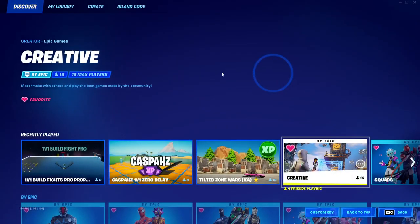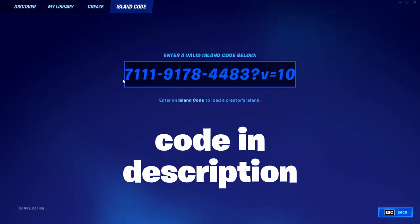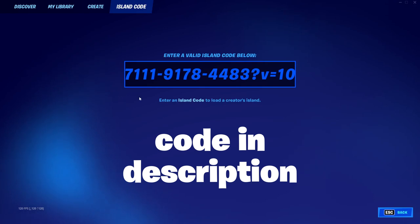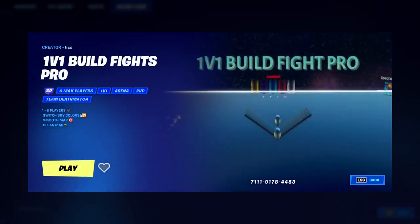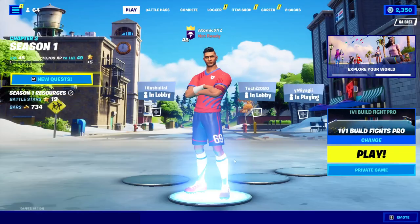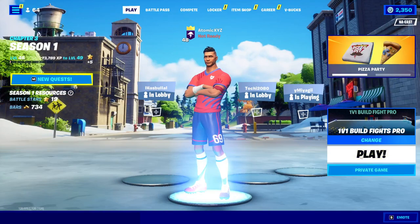To do this glitch, head over here, go to island code and then type in this code — this will be in the description. Now click on enter and then click play and make sure it says 1v1 build fights pro. Just click on play and then make sure it says private game down here.